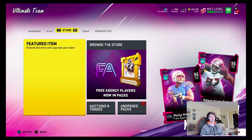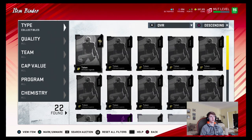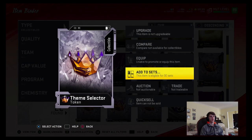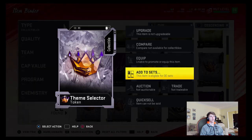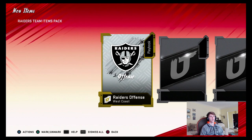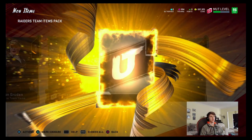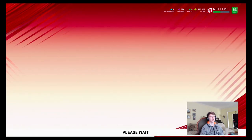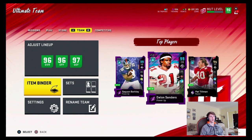To get the playbook I was talking about, you can either buy it from the auction house — it's just the Raiders standard offense — or you can go to your item binder. You guys probably have some of these available. Go to your collectibles and they should be the theme selector. You can use this to add to sets and just use it for the Raiders right here. Add it to the Raiders set — Raiders team items pack. You're going to get the Raiders West Coast offense, which is what you need. Also uniforms, John Gruden, stadium, defense — you just want the offense. If you guys don't want to spend 4 or 5K however much it's worth at the auction house, this is the alternative.